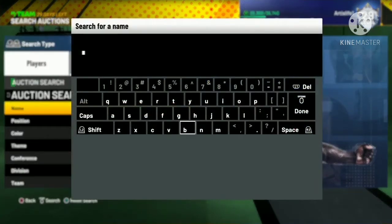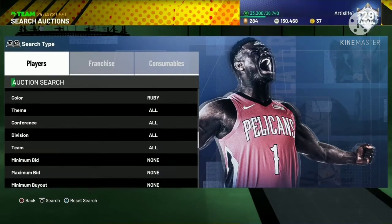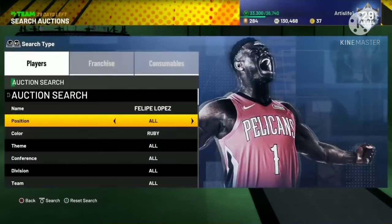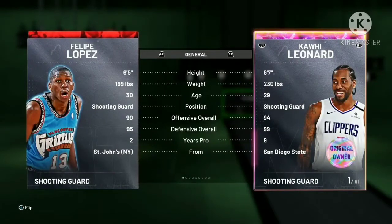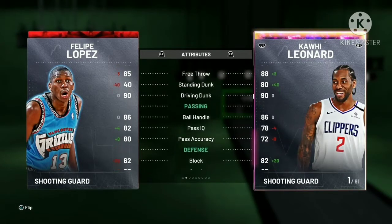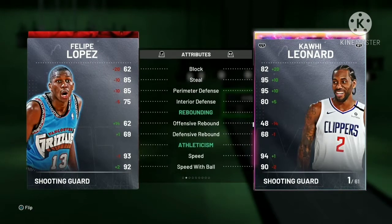The first card is Felipe Lopez, a ruby card going for less than 1K MT — around 950 MT. He's 6'5", 199 pounds, shooting guard, 90 on offense, 95 on defense. He has 87 driving layup, 91 mid-range, 88 three-point shot, 90 driving dunk, 86 ball handle.